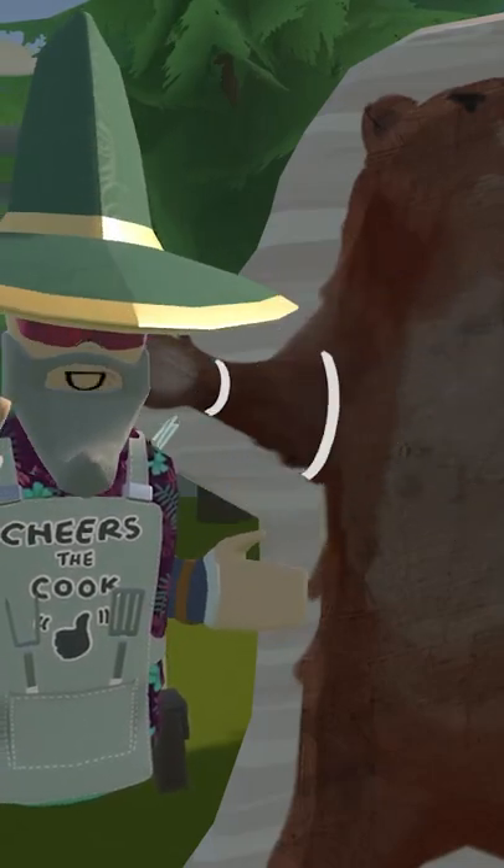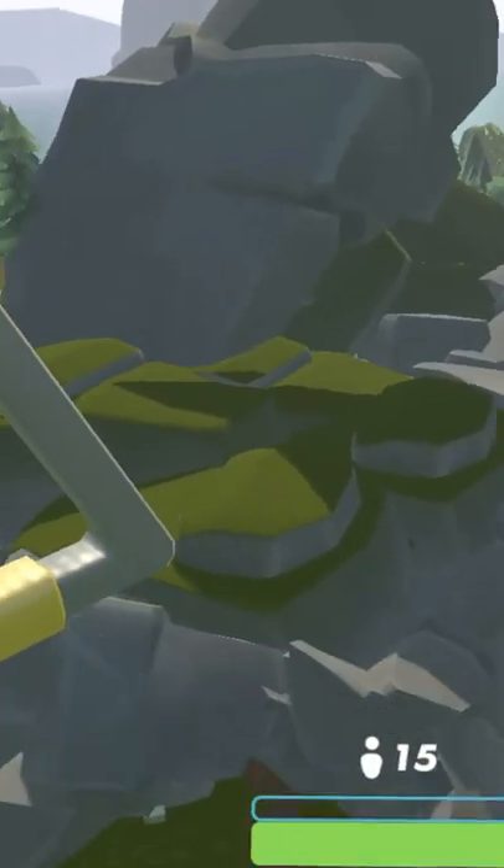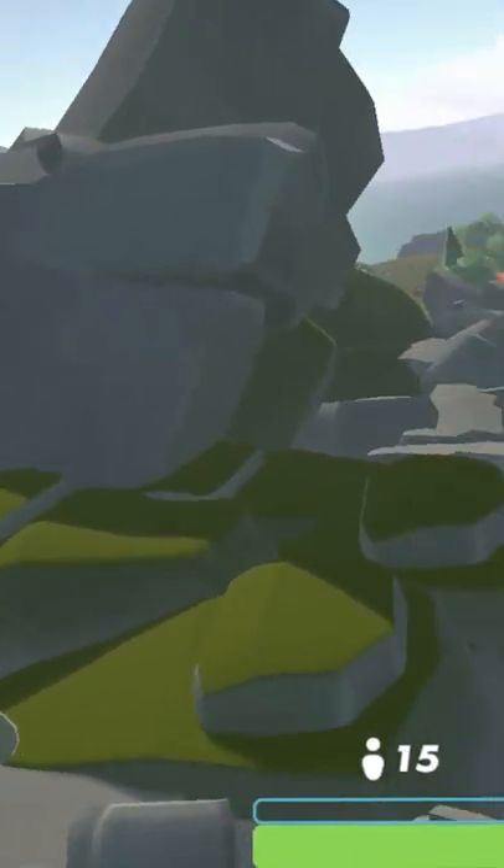Hey guys, today I'm going to be showing you guys the best hiding spot in Wreck Royale. Alright, first up, what you're going to want to do is you're going to want to land over here by Carnivore Cave.